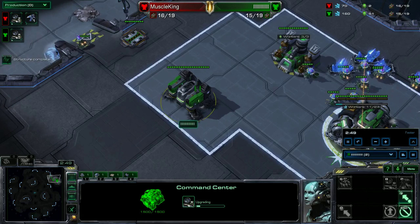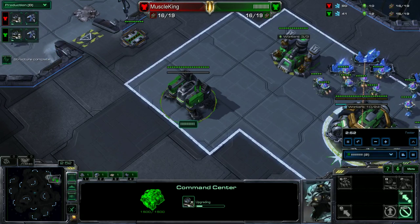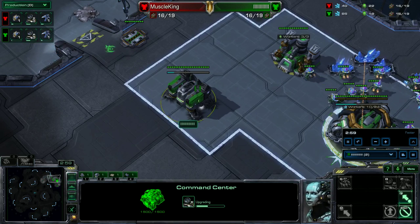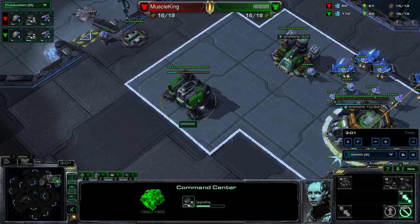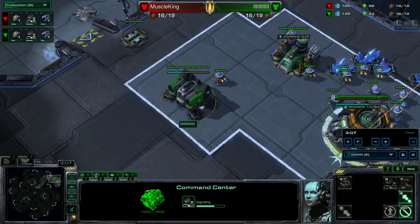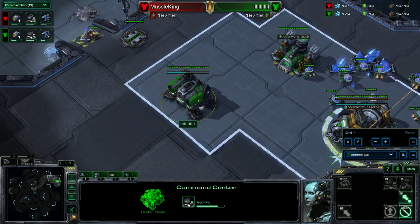If you notice your opponent is going for something like double barracks, you would want to skip the reactor and keep producing marine tank over hellions. This way, you can counter his double Reaper with your marine hellion and eventually Medivac, and maybe do a drop of the hellions, then get a reactor and go from there.